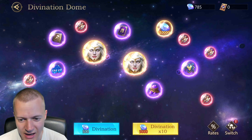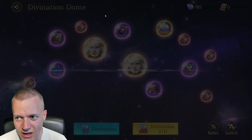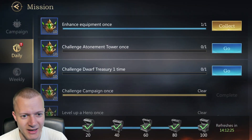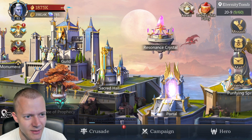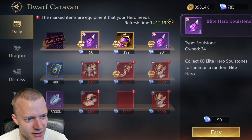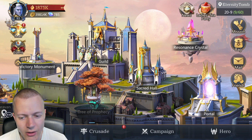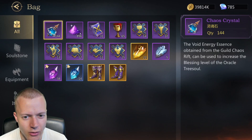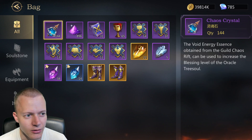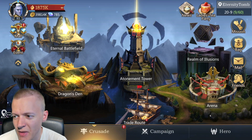The new hero is like Talene from AFK Arena — she heals, deals damage, and can't actually die until the entire team is dead. She's the new champion here. I haven't done divination dome yet though, because I'm spending all my gems mostly on either magic dust or the portal. I don't even know what the currency is called — gems? Yeah, gems.